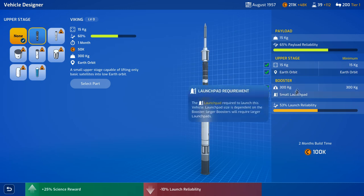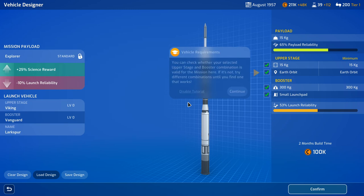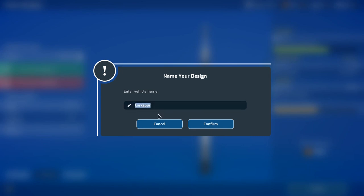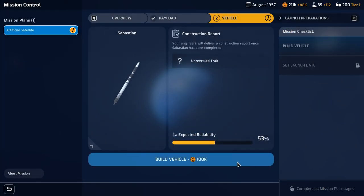The booster is sufficiently strong enough to lift the Viking stage — capacity of 300, where the Vanguard can lift up to 300. We'll select the part, it is valid for Earth orbit, and we can confirm the design. We can also name the booster, so we could name it the Sebastian. It's going to take two months and 100K to build. We'll go ahead and do that. 50% expected reliability — we'll build it.